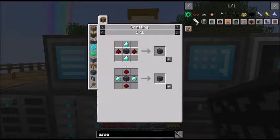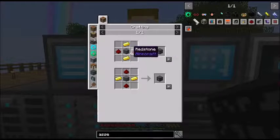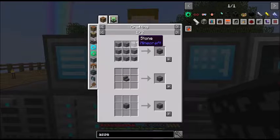We need hardened stone for the assembler. How do we make hardened stone? We can make that.